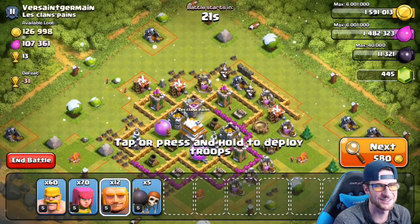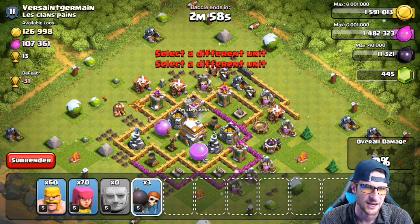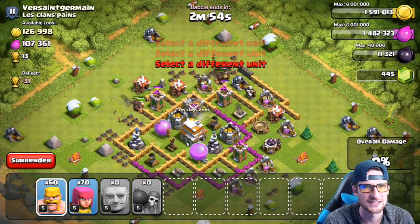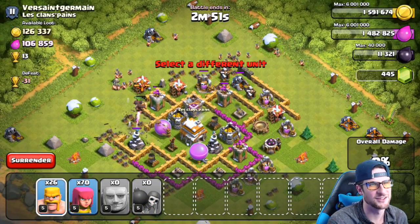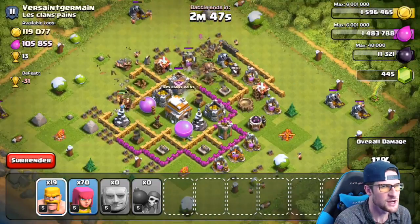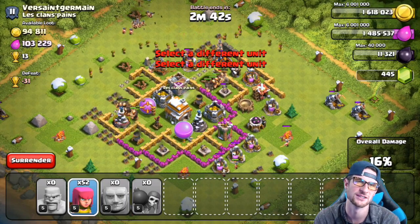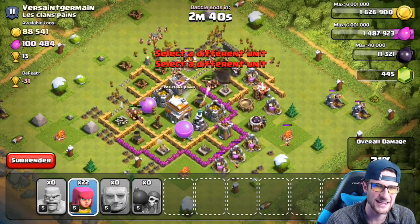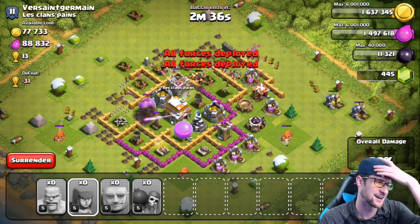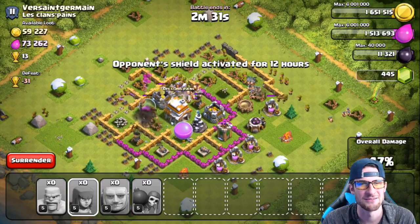Moving on to the next raid — I'm pretty sure that's a Town Hall Seven, might be a six. The snow is making it a little hard to recognize. At any rate, he's got a lot of loot available, his storages look full, and his mines and pumps are loaded too. We've got our giants working their way in — I threw in a couple of giants and wall breakers just to make this a little bit easier to get in there, and we definitely overkilled this base beyond belief.